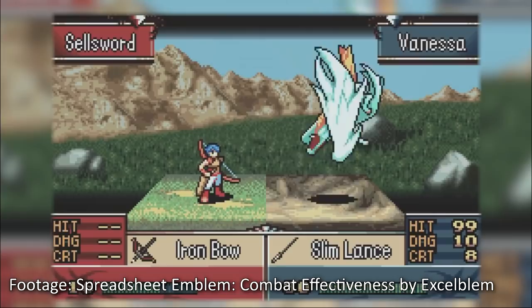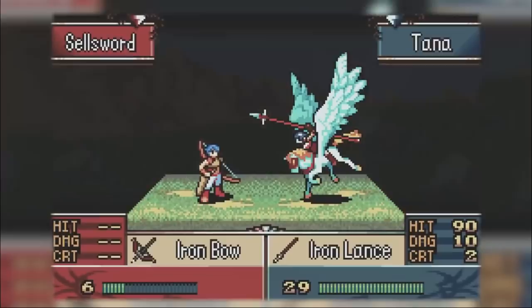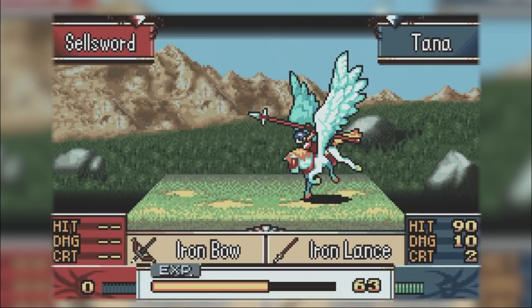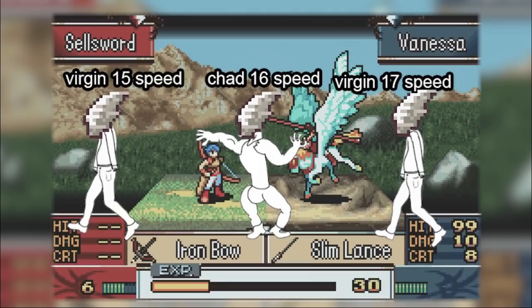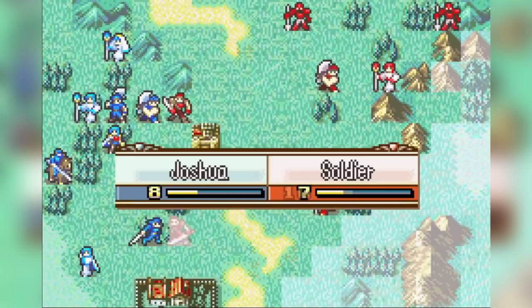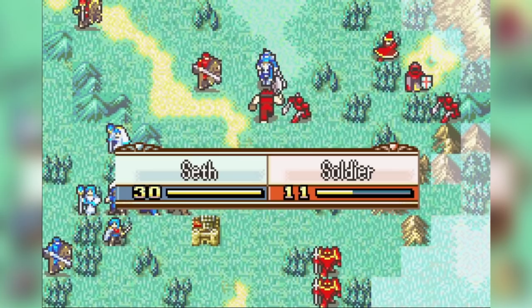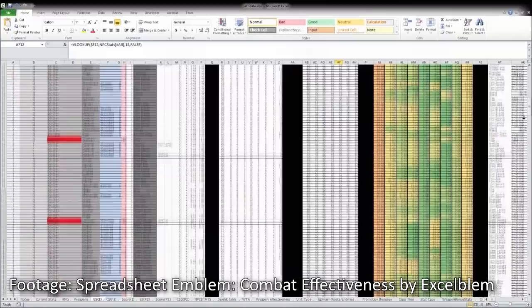In his video 'Spreadsheet Emblem: Combat Effectiveness,' Excel Blum explains it like this: when you hit the speed threshold to double, that particular speed point is worth more to your combat success than the one directly before or after it. The same applies to strength — the point that ensures you one-round an enemy is worth more than the points around it. For example, 16 speed is the doubling threshold; 15 and 17 are meaningless. But everything from 10 to 15 speed makes little difference against most enemies — and this is for a strong stat like speed. Thresholds for luck and skill are much murkier.